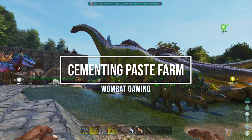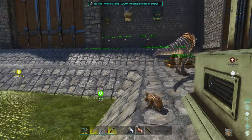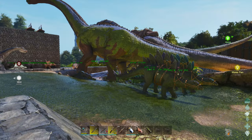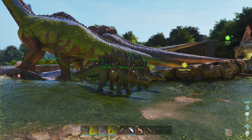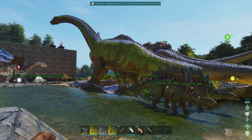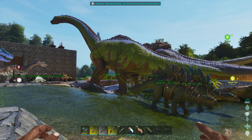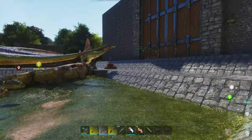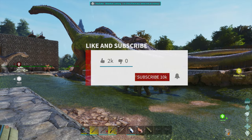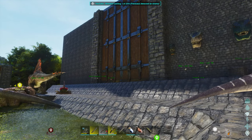G'day guys, welcome back to Wombat Gaming. Today I'm going to be showing you my cementing paste farm. I did have a look on YouTube for different ways to set it up and didn't really find much, so I thought I'd go ahead and play around with a few things myself and see if I could come up with something that worked practically for me. I'm playing Ark Official Ascended by myself, so if you are a solo player my videos could be for you — hit that like button and consider subscribing. I'm going to be showing you stuff you can do yourself as a single player, though it's not limited to solo — if you're in a tribe these things will come in handy as well.